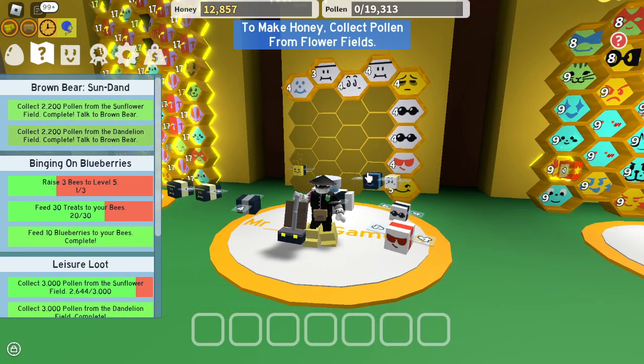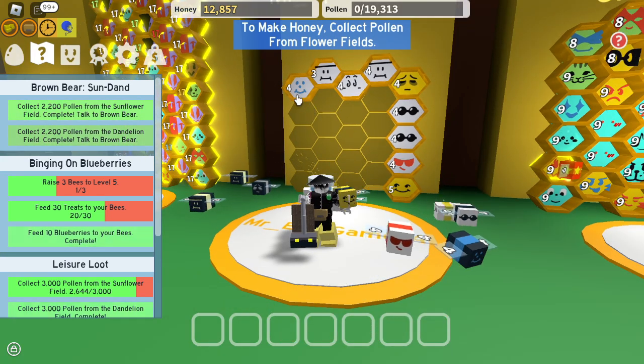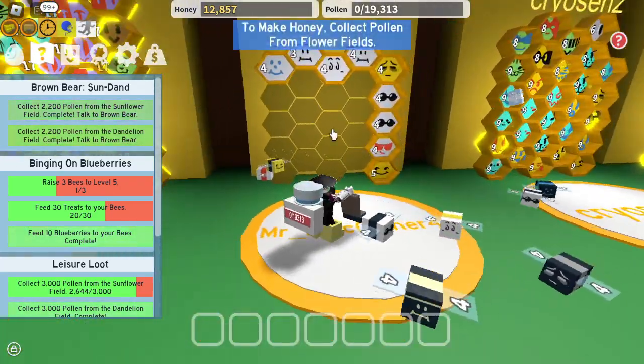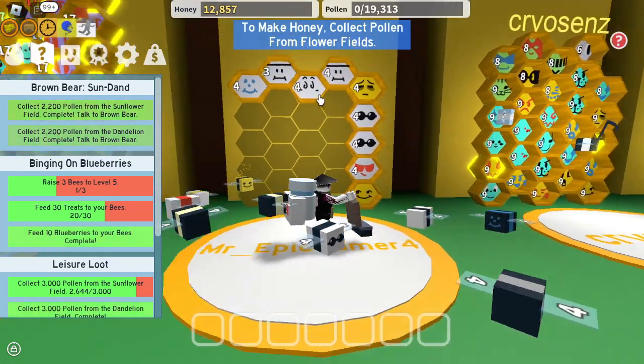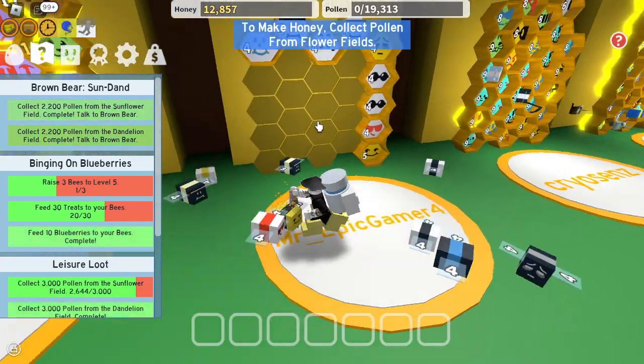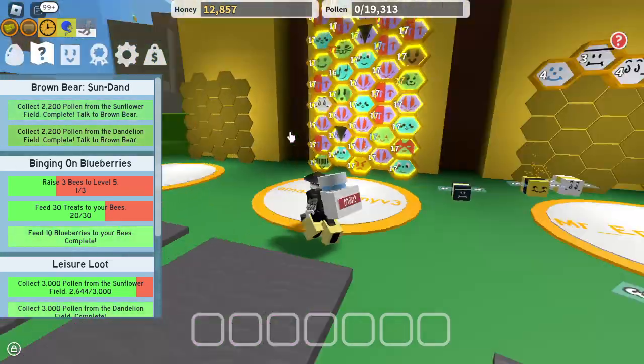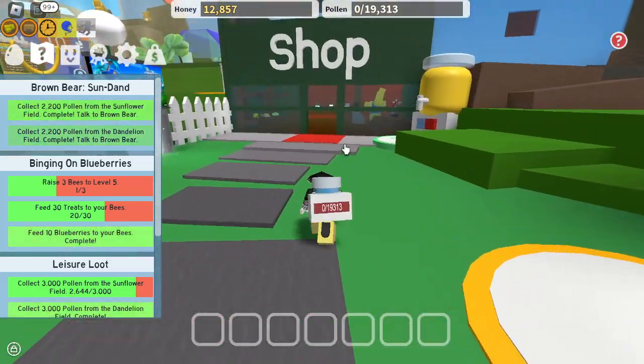Anyways, to the point of the video — this is Blue Bumblebee. We got the only blue one out of all these, which is unfortunate, but we go to Brown Bear now because we already finished the quest.